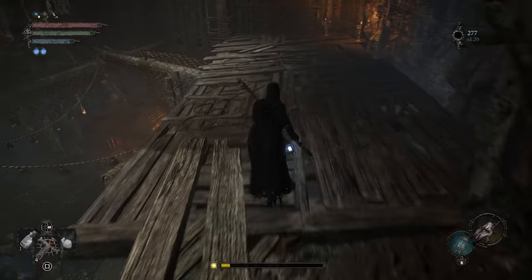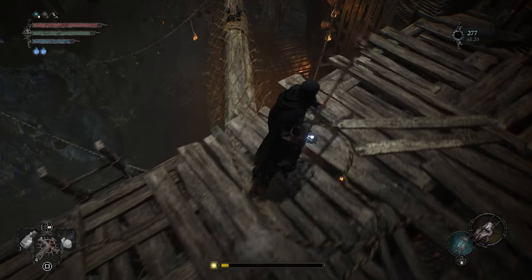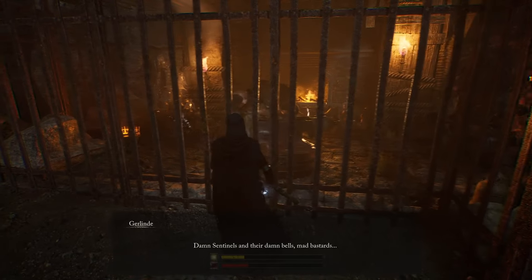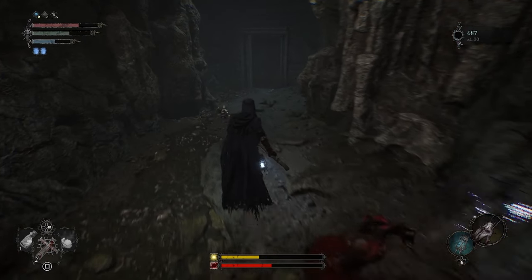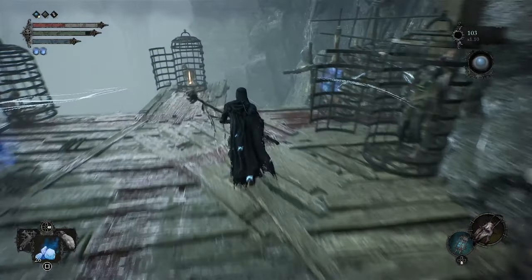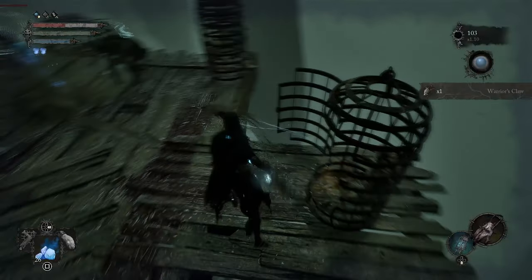The final Pilgrim's Perch door is where you first meet and rescue Gerland the blacksmith, located at the very end of the Pilgrim's Perch area. In the back of the room you find Gerland in, a locked door with a horde of enemies awaits. Outside, if you're brave enough, you can find a Warrior's Claw amulet.